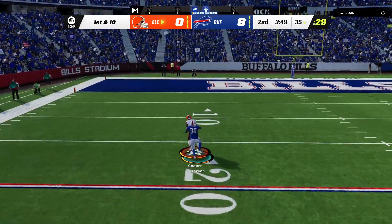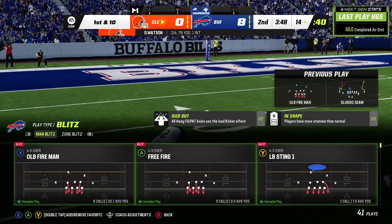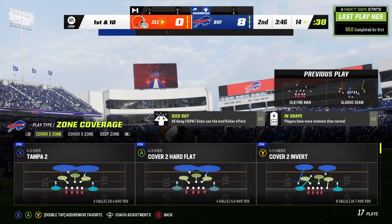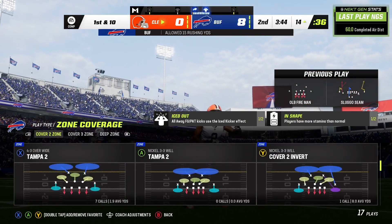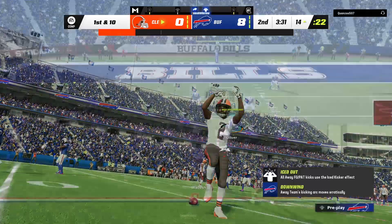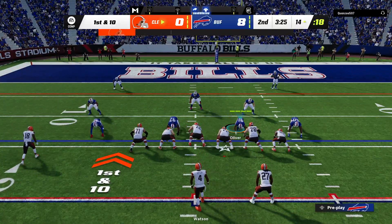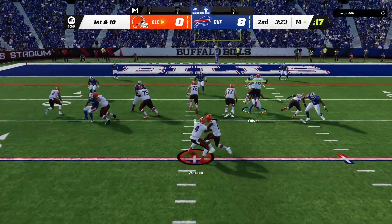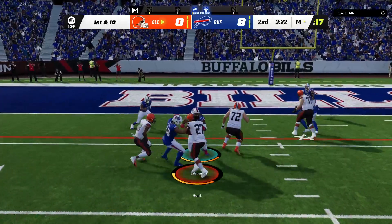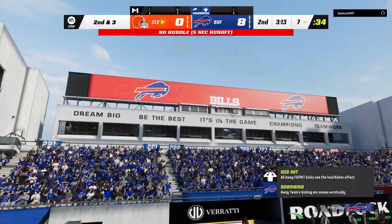Everyone has matchup. He's got a man complete, and they're going to get this down inside the 15. Hard to believe that arm strength was a knock on Deshaun Watson coming out of Clemson, but he showed what he's got there. So how about this for field position after the big play? Inside the 15 now as they come up on first and 10. He's taken down at the 7 after a gain of 7.